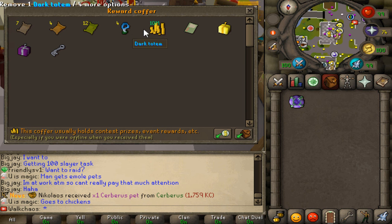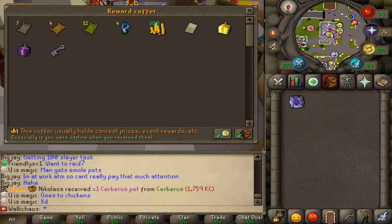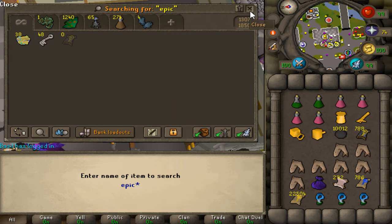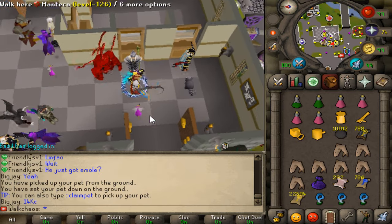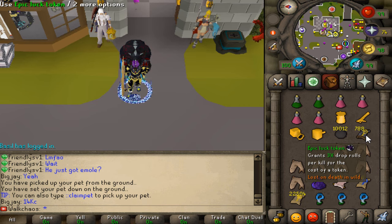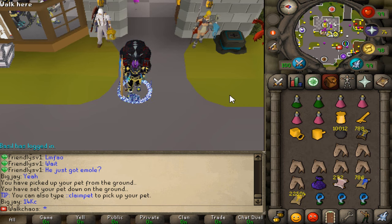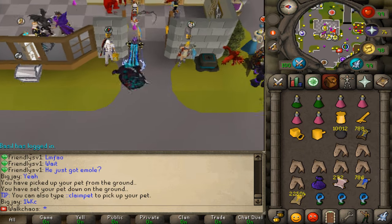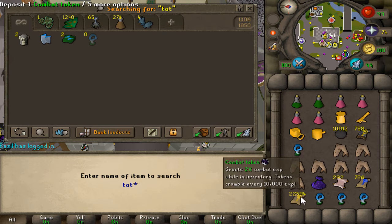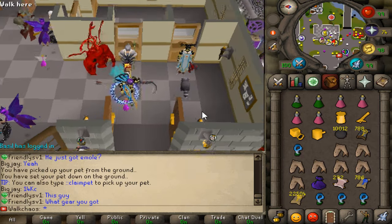We're going to kill Skotizo and hopefully complete this collection. One of the most OP things on Runix are the tokens — we're going to use the epic lock tokens to grant three times the drop roll on one kill, meaning four kills will count as twelve kills in total. The same also applies to totem experience boosts and many other things, so using tokens is essential.